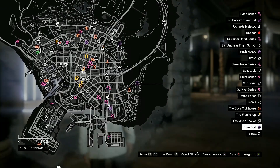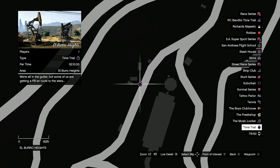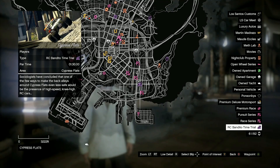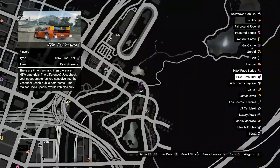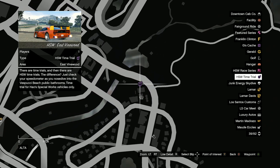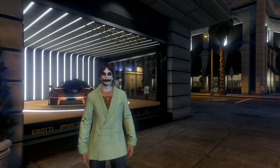The regular time trial can be found on the right side of the map at Elburro Heights. The RC Bandito time trial can be found over by Cypress Flats, and the HSW time trial can be found by the casino in East Vinewood. That seems to wrap it up — hope you enjoyed this video, hope you're having a great day, thanks for watching, peace.